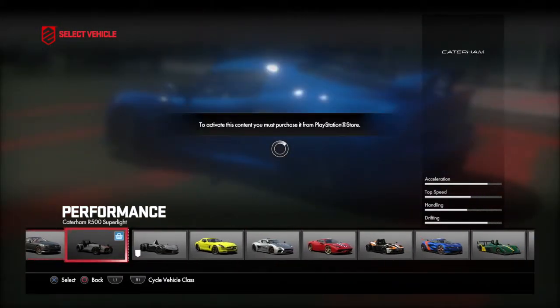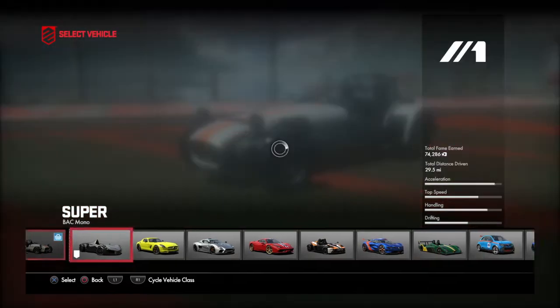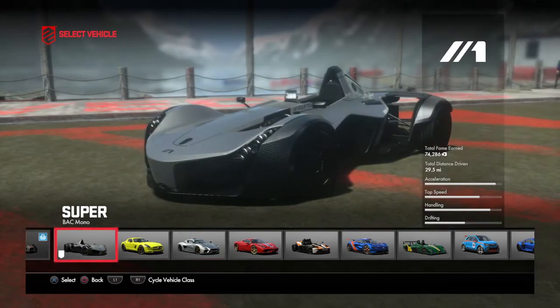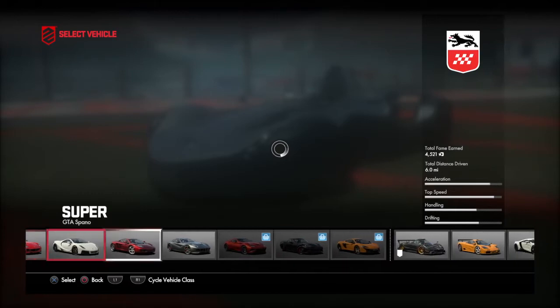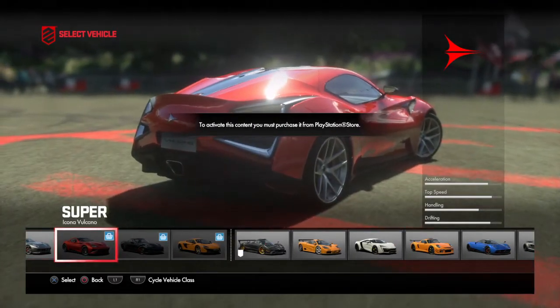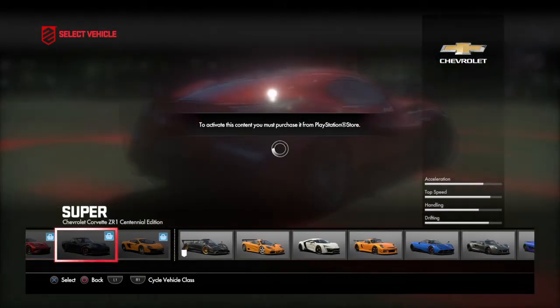Unfortunately, the Apex pack has came out, but it costs 8 bucks. I was thinking, I bought this game, why don't I get the DLC for free? So I'm kind of pissed off about that. But they also have the Icona Volcano, which I've never heard of this car brand ever before — I think I've heard of the car, but not the car brand.